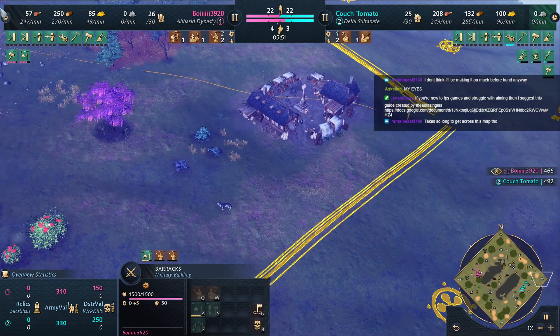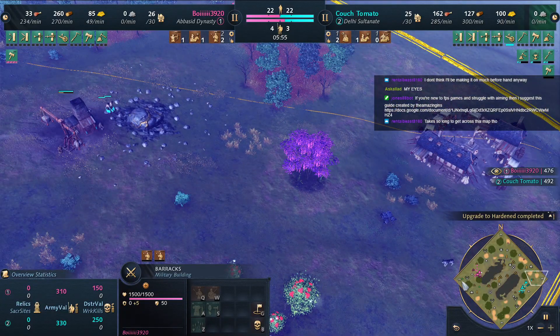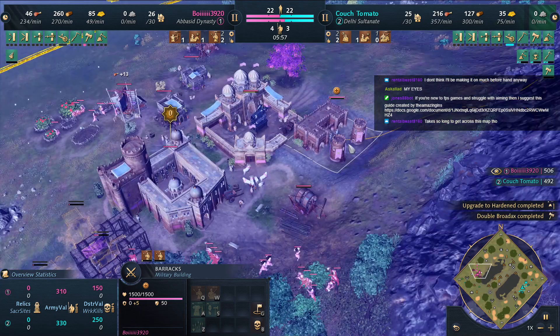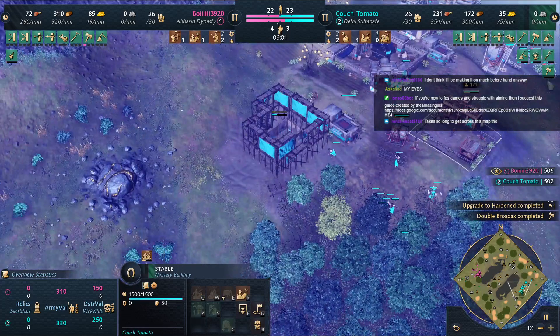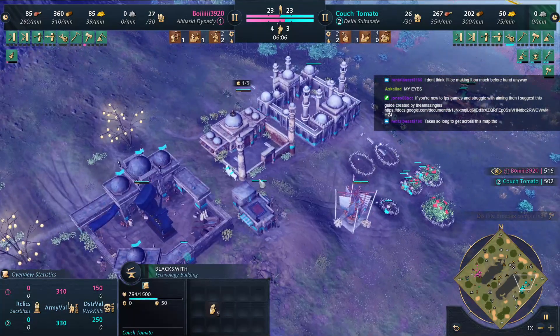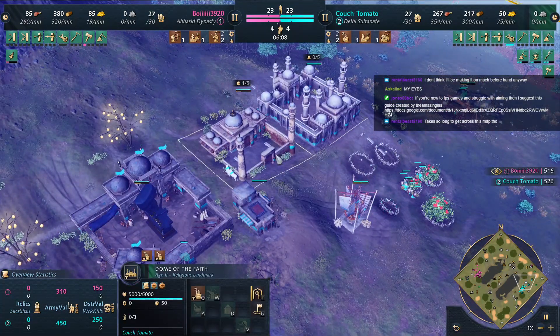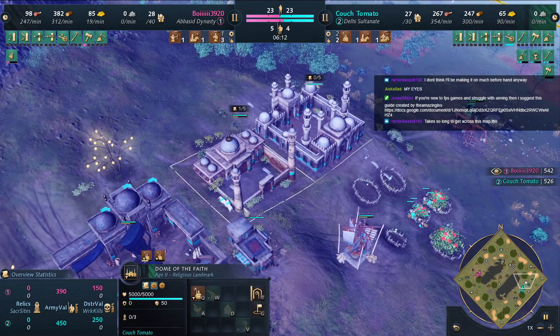Couch Tomato didn't build the mosque first. This is an interesting variation of the build order, because you can get your wheelbarrow up a little bit faster. But your early economy is slightly more idle. Some players like this variation — Couch Tomato likes it — because it can help you later on building your walls. Alright, let's go over the map.